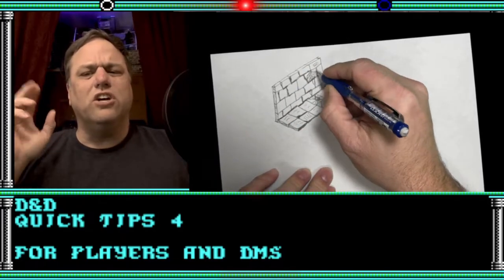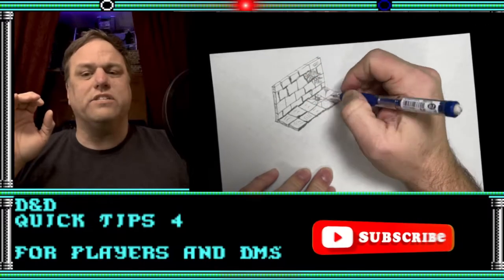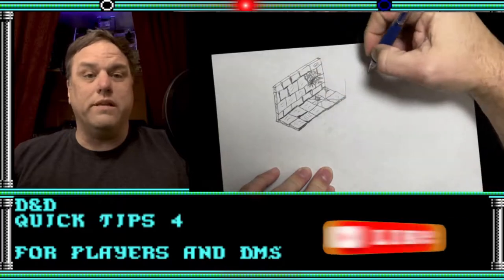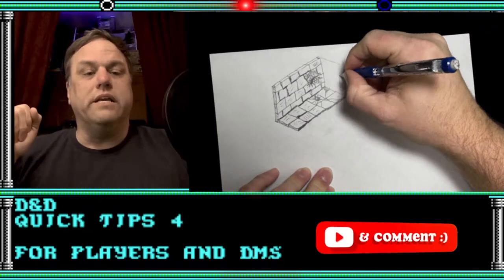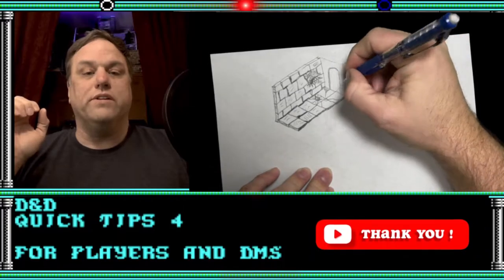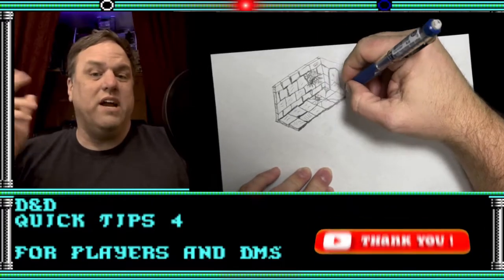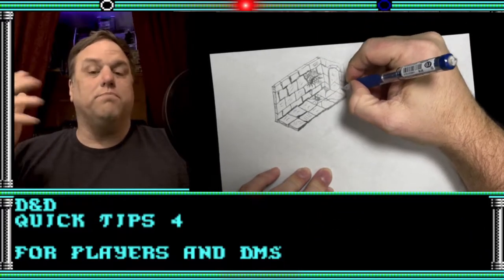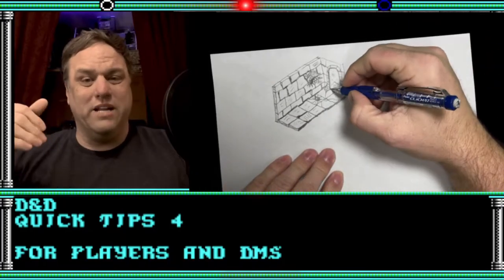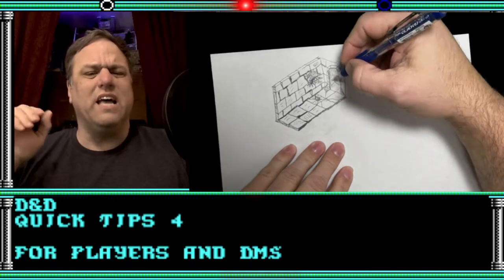Tip number two is just to learn something new to advance your skills and abilities. This is true no matter what it is, including your hobbies like D&D. Don't be afraid if it's outside of your comfort zone, though. If you decide you don't like it, you never have to do it again. Personally, I'm learning how to draw isometric and side cutaway dungeon maps.